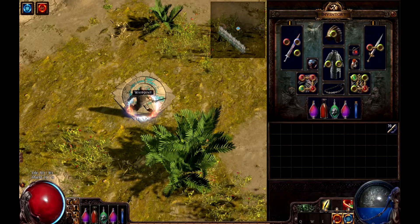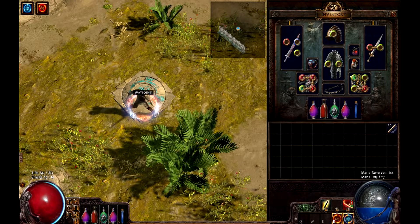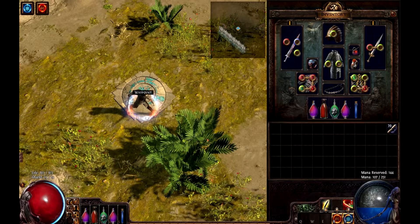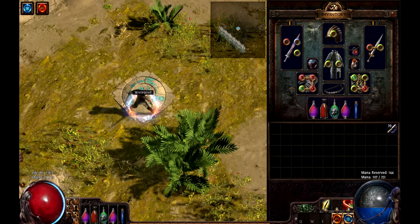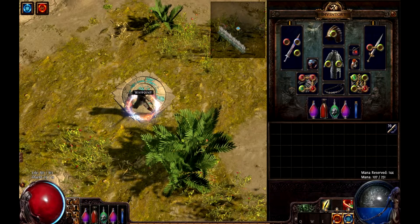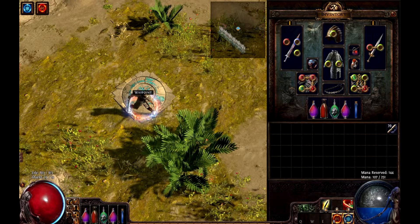Let me activate that one as well. I now have 144 mana reserved and only 107 mana remaining. So although I become more powerful, it's also going to cost me mana. It's always going to be a balance between the two. If you have enough regen you can do a lot more; if you don't, and your skills use a lot of mana, then you're going to have to get more mana pool — get more armor with mana on it. There are multiple ways to get it up.